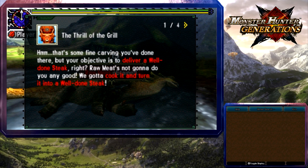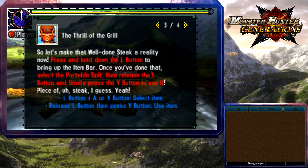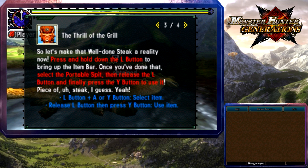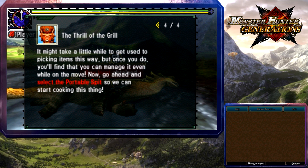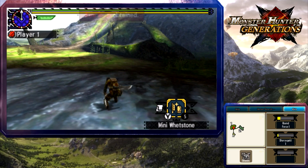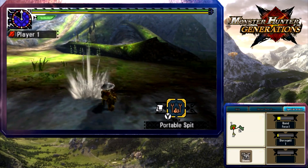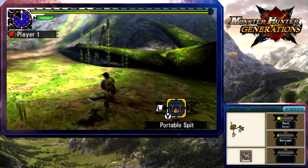Press L to bring up the item bar, select the portable spit, release the L button, and press Y to use it. We need the portable spit from the supply box to cook the meat. Let's get out of the water — never good to cook meat when it's soggy. You can't eat raw meat, but what you can do is put it on the fire and turn it into a nice, delightful well-done steak in just seconds.